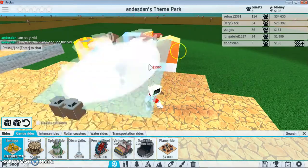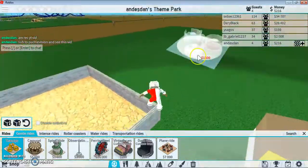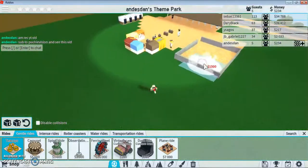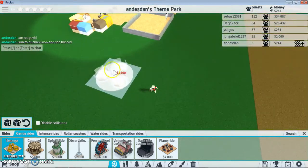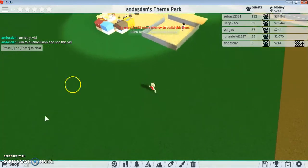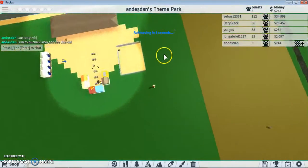I wanna build a teacup ride. Maybe we could put the first section over here and make it the kitty section. Yeah, we can make the kitty section over there — this area here is gonna be the kitty section.